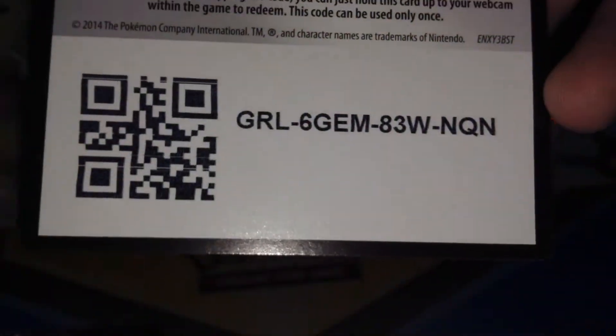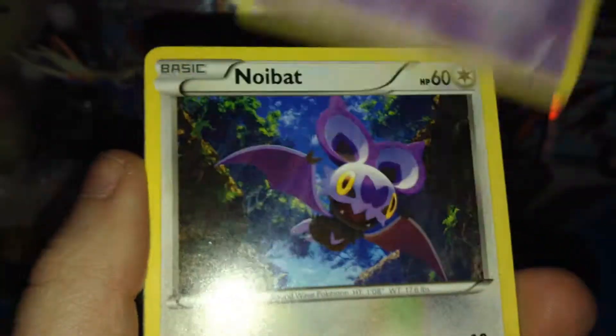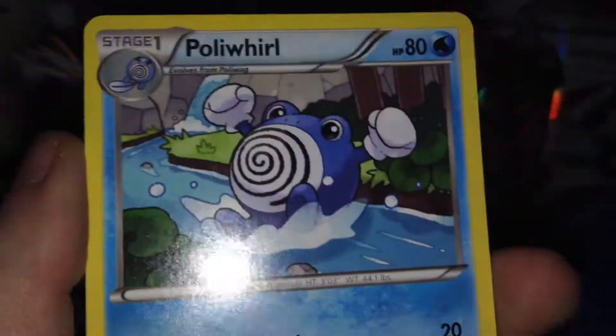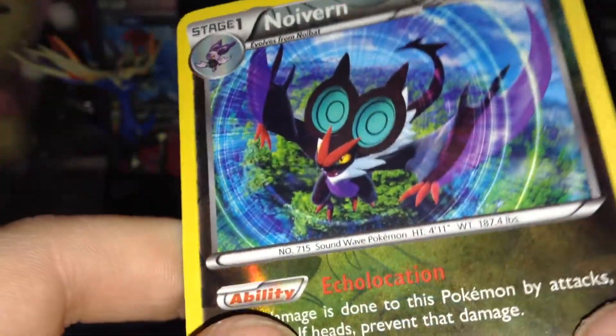All right, one pack of Furious Fist is next. Shroomish, Patrat, Drowzee, Noibat, Slakoth, Politoed, Exeggcute, and Hitmonchan. My reverse is a Noivern — I think I also needed this for my set. And my actual rare is a Sylveon.